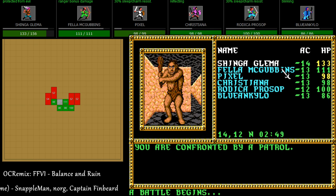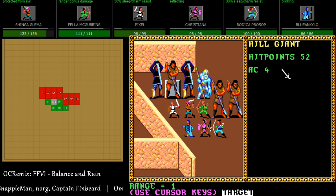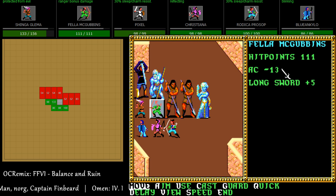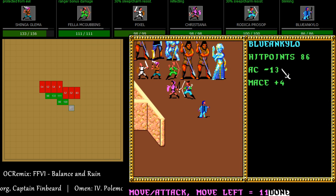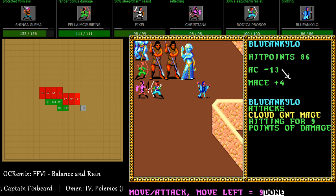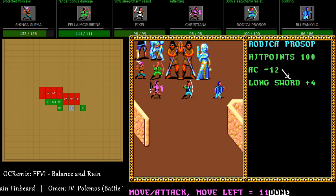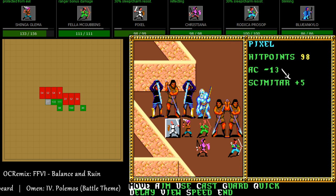Another patrol — I wonder how many patrols you have to fight before they stop hitting you with patrols. All right, so we want to kill the shaman or at least make sure he can't cast magic, and I'm going to work on the mage myself — mage versus mage. I just want to do a little bit of melee just to see if these enemies have any chance against us.